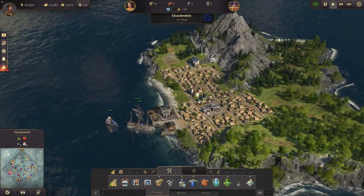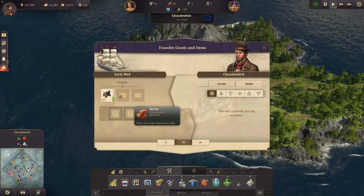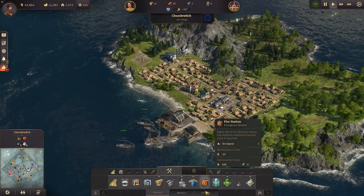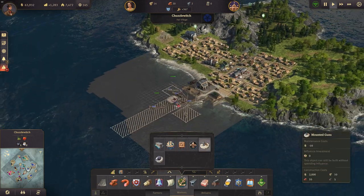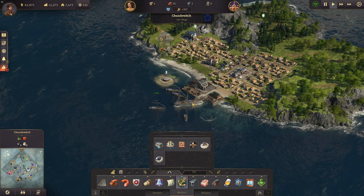Welcome back to another exciting episode of Anno 1800 Xtreme. We just got some materials here to Shuzzlewitch or Kuzzlewitch, and this is very important since we need some defenses here — wherever we go, we face conflict now.